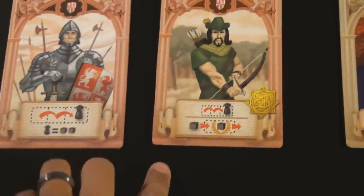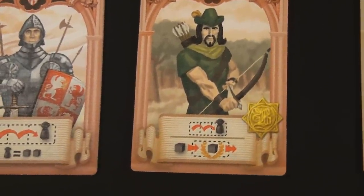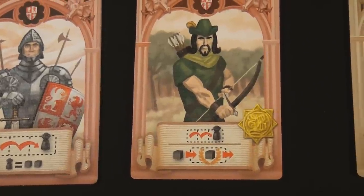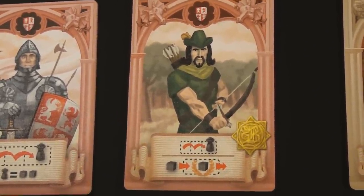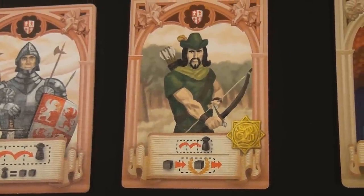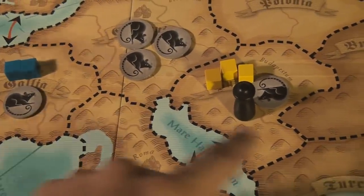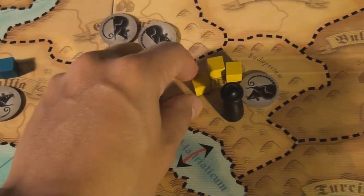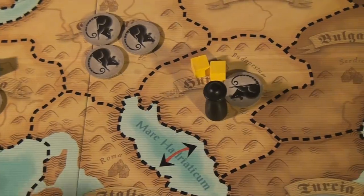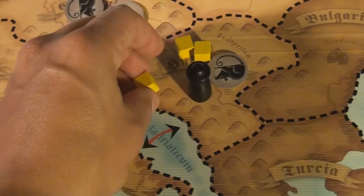Robin Hood works a little uniquely — he moves two spots like a soldier to attack. In phase C, before the rats are turned over, he is allowed to take one of the majority population tokens off and replace it with one of his. So for instance, before a rat token is shown he can take one of the yellow player's tokens since they have the majority and put one of his in. He kind of steals from the rich and gives to himself.